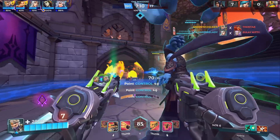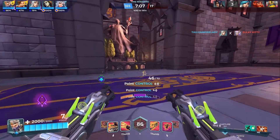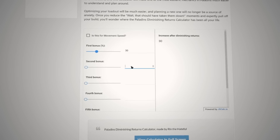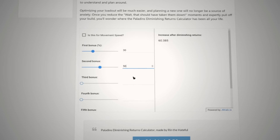If you want to know exactly how much Diminishing Returns will be affecting you with any given combination of items, cards, and abilities, then I highly recommend using the Diminishing Returns calculator on the JSCalc blog. This is a useful tool for calculating Diminishing Returns, which I'll leave linked in the description.